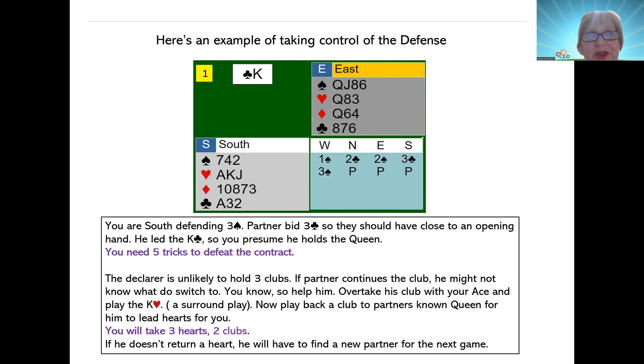Here's an example of how we can take control of our own defense. This is one where we don't want to hope that partner might get it right — we're going to guarantee they have to get it right. So let's take a look at the auction, because the auction has a wealth of information and a lot of clues. West opens a spade, and your partner bids two clubs. East raises spades, you raised clubs, they competed to three spades, and that ended the auction.